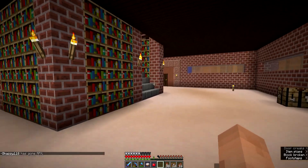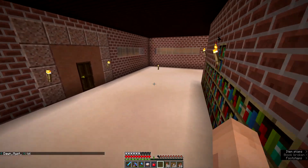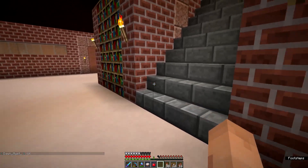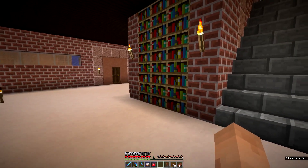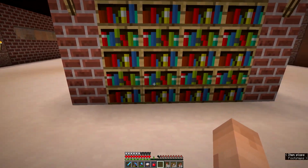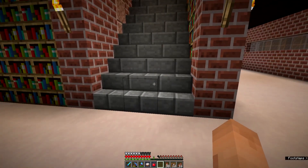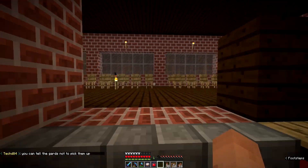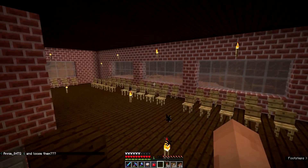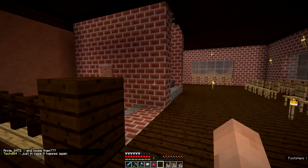Here's our library. Inside we need more bookshelves, but I think it's 18 — I think 18 villagers can be in the library at one time learning, because each villager needs one bookshelf on the floor or on the Y-level floor so they can learn. Coming up here to the school — do we need to build a door? I think we need to build a door for this school up here.